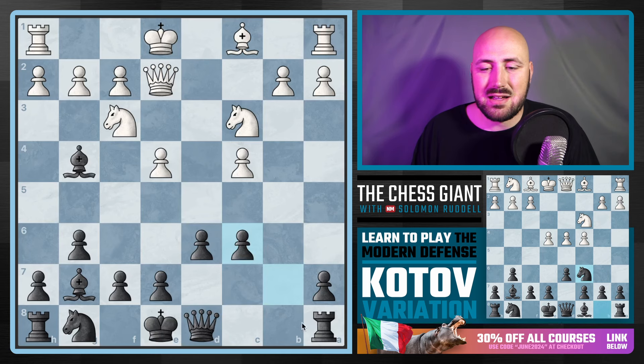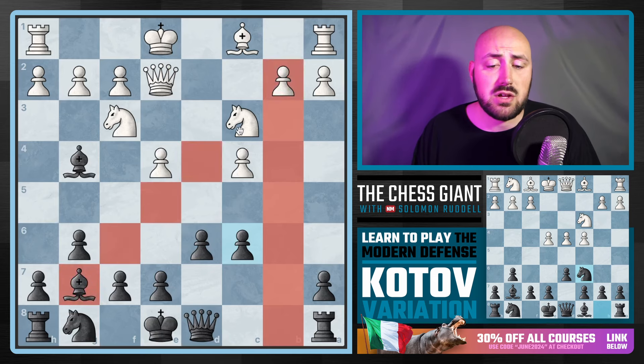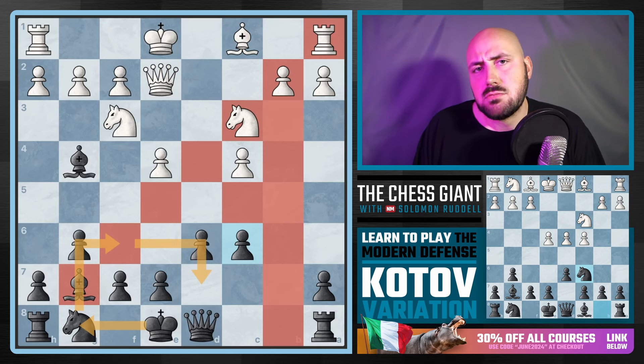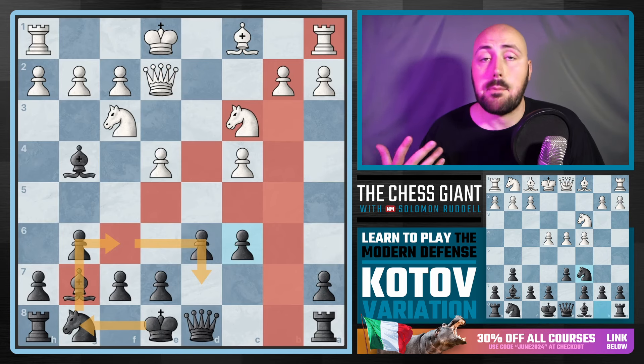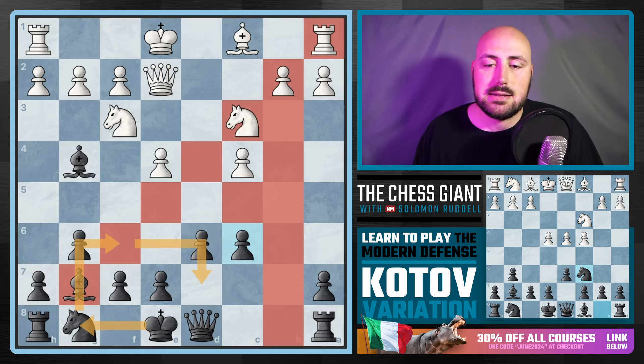If you take, we take back. I can see this B-file being a great spot to put our Rook and put some pressure on B2. We already have a fantastically placed fianchettoed Bishop on that dark square diagonal. You can play a move like Knight F6, castle King side, Knight D7, looking at those dark squares as well. Dead even position according to the engine, but as a Modern Defense player who likes these kinds of positions, this is just a fun game to work with.